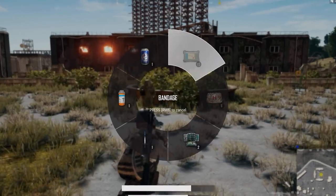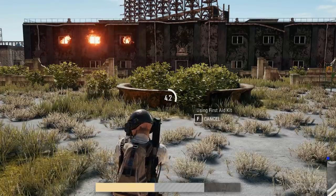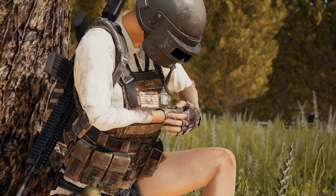Items will always appear in the same spot of the menu, and healing items will only be selectable if your HP is low enough to benefit from it. Energy drinks, painkillers, and adrenaline, however, can be used via this menu at any time.